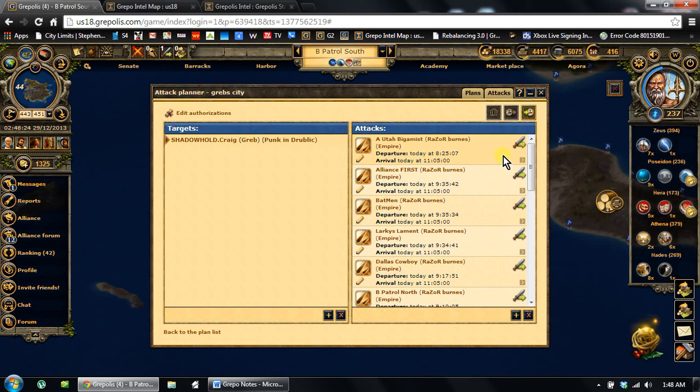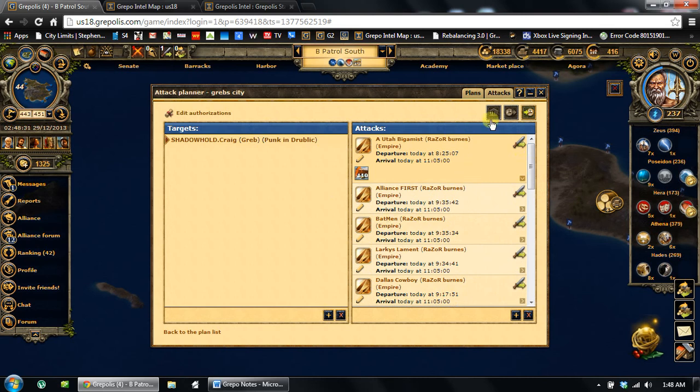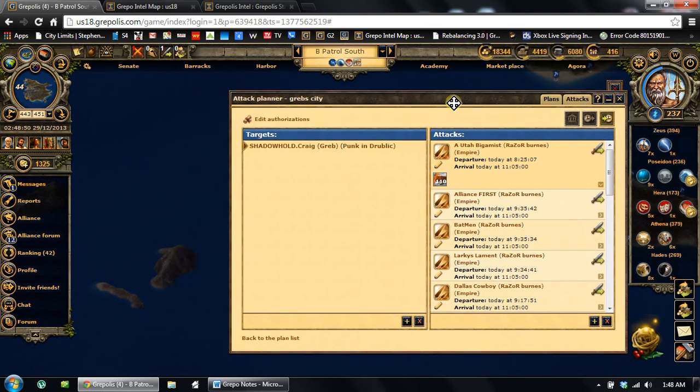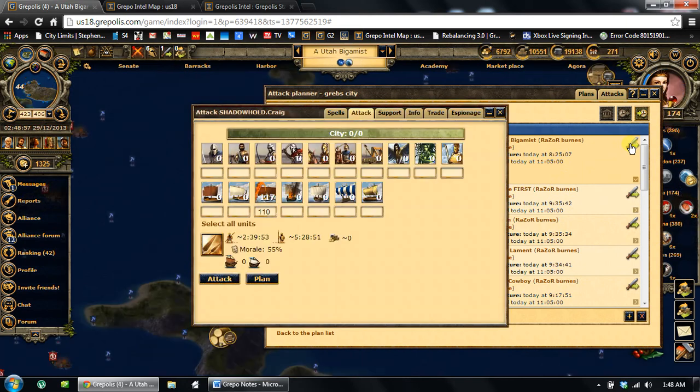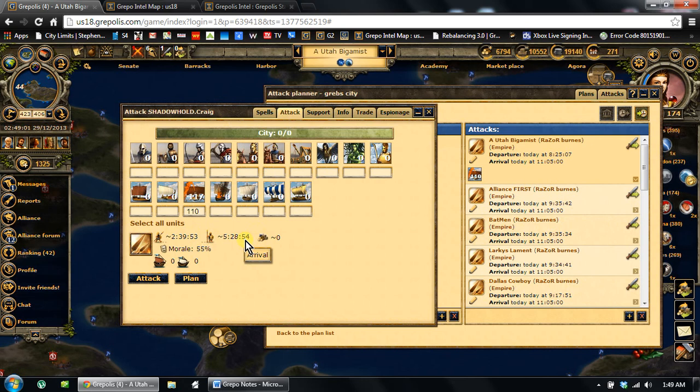There are a couple of things you can do from here. This little pencil button will allow you to go in and actually edit that specific attack if you want to change some things. In the morning I'm obviously going to need to edit some of these because troops that are coming home weren't counted when I set up the attack plan, and some transpos that didn't have LS will have LS, which is going to change some timing. When you get ready to launch, I leave this thing open — I use the minimize button but never close it so I can get to it really quickly. My alarm goes off at 8:24, I refresh my browser if needed, and I know the attack time is 11:05.